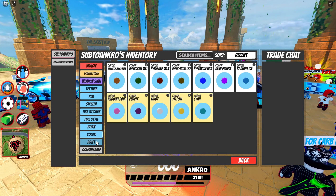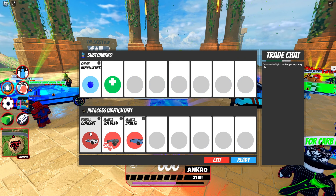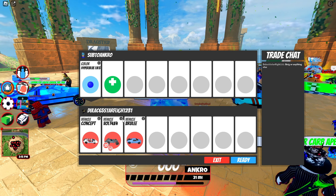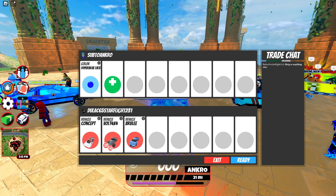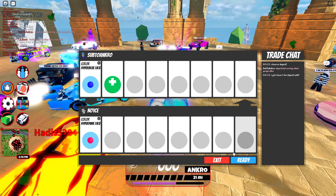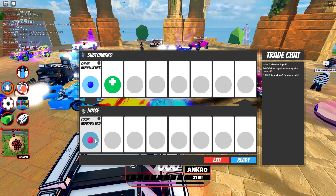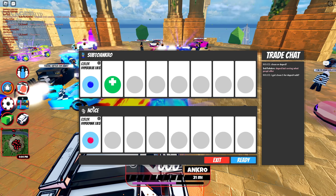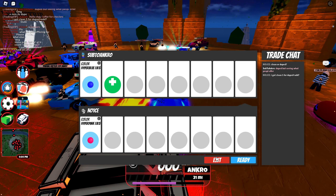We got a trade coming in from Duloc — let's see what he has to offer. He's offering a concept vault, which is a bit under by a lot. This dude is offering Hyper Pink Level 5 and countering with that, but that is not giving me enough. I've gotten a bunch of Hyper Pink Level 5s — that's pretty weird. But yeah, let's just go to the next trade.